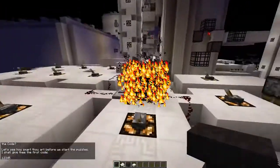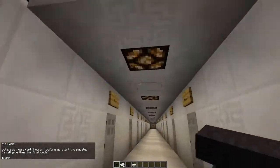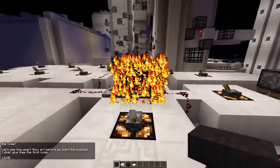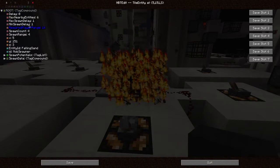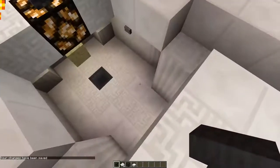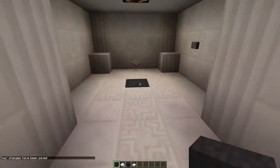The downside is that it is spawning even when I'm standing here. So what we want to do is edit the player range. If I'm walking there it should stop spawning. Let's set the player range to five or something. As you can see, now it only spawns when I'm nearby.